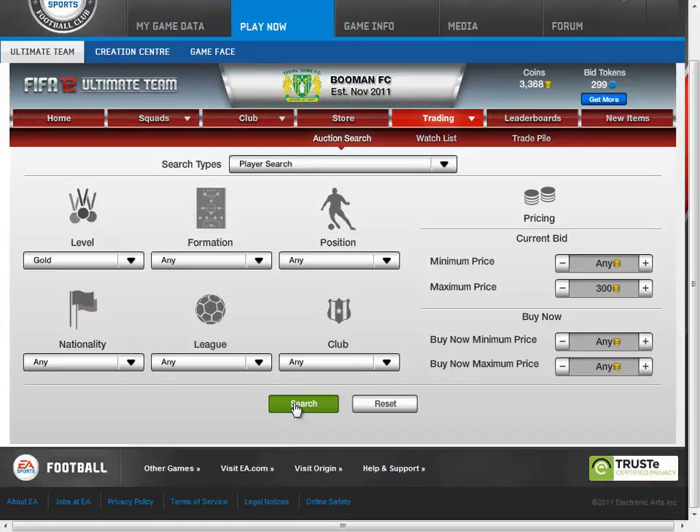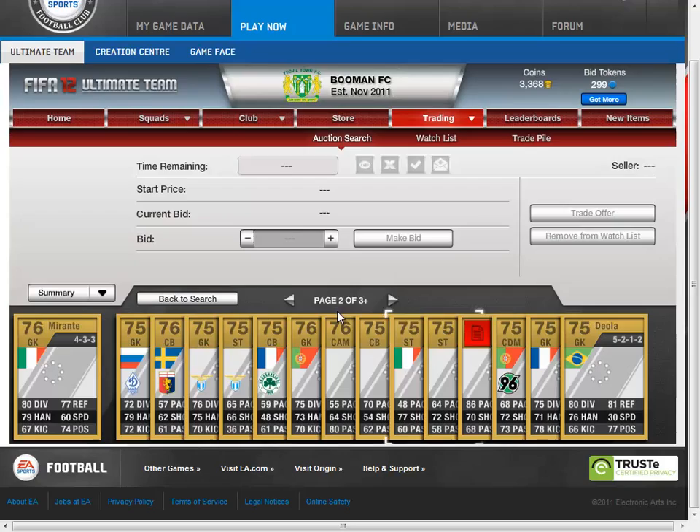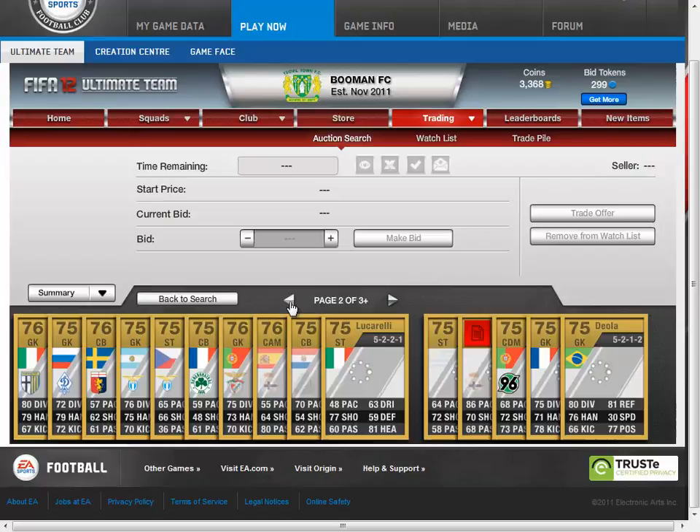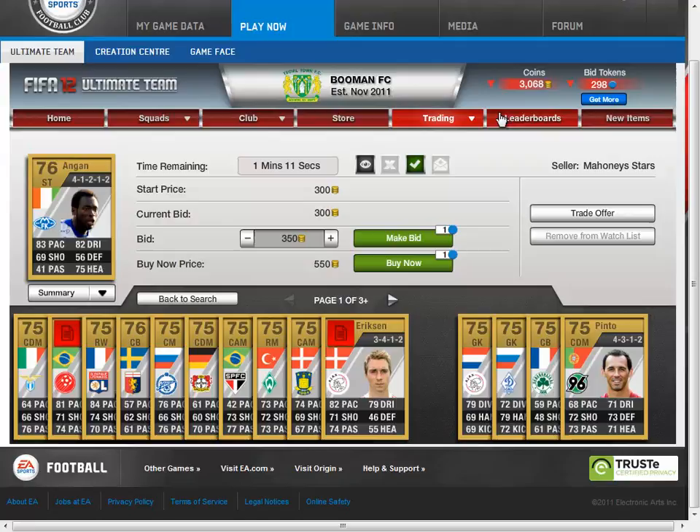This is what I do: I search gold for a maximum price of 300, and you want to go through and search for any player that is like a 76 overall and above that will sell, because you can put them up for around 350 start and 150 buy now.